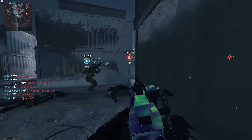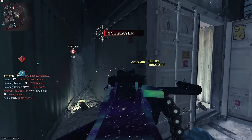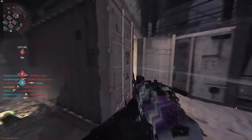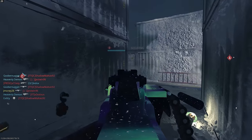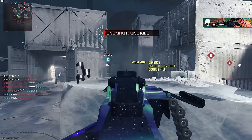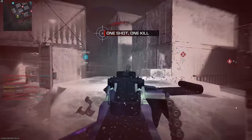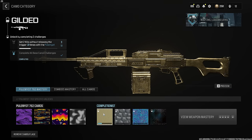What's our gold challenge for this? Kills without releasing the trigger? We can do that easily. We've got plenty of bullets to make it work. I don't know how many kills without releasing the trigger it needs though. Probably like two, right? They wouldn't do more than that. Two kills without releasing the trigger 10 times — we can do that easily.